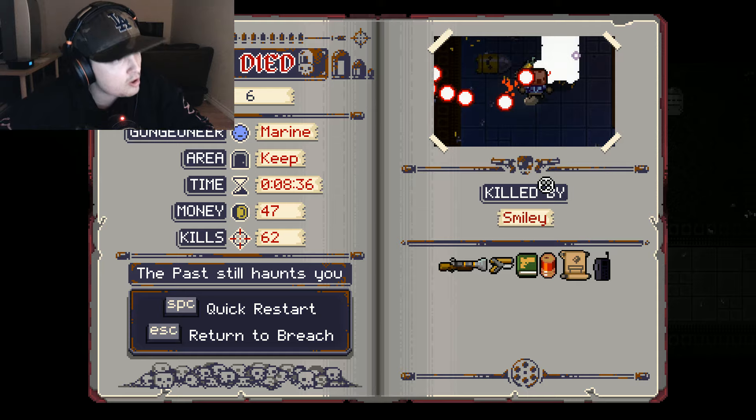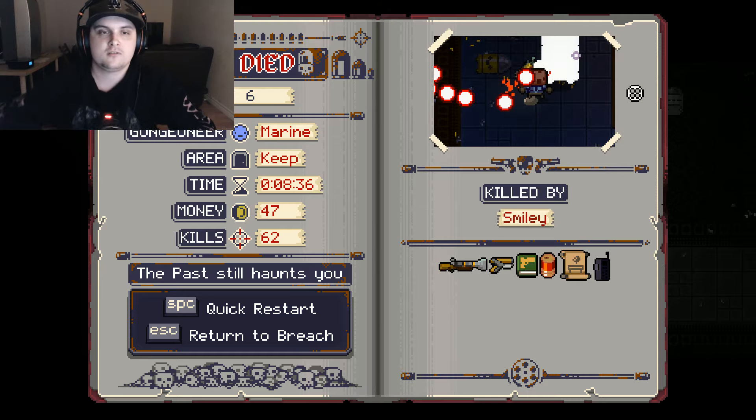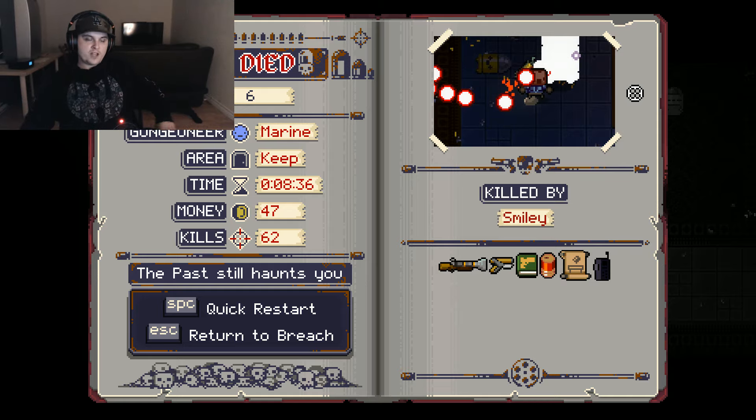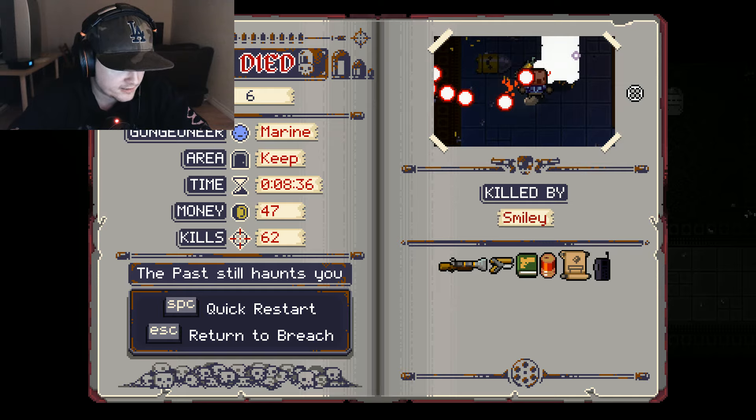We died. Stats screen: Marine, 8 minutes 36 seconds, 47 cash, 62 kills. We got killed by Smiley, the boss. That was a good first run. I'm gonna end it here — I just wanted to do a little episode to see if you like this game. If you do, leave a like and a comment, subscribe to my channel, there are daily videos every day. Love you guys, see you in the next one!